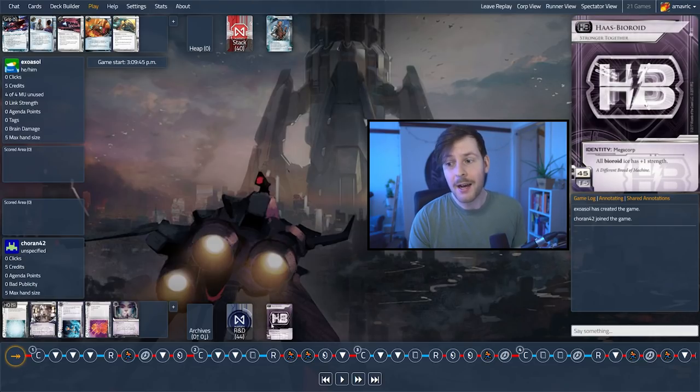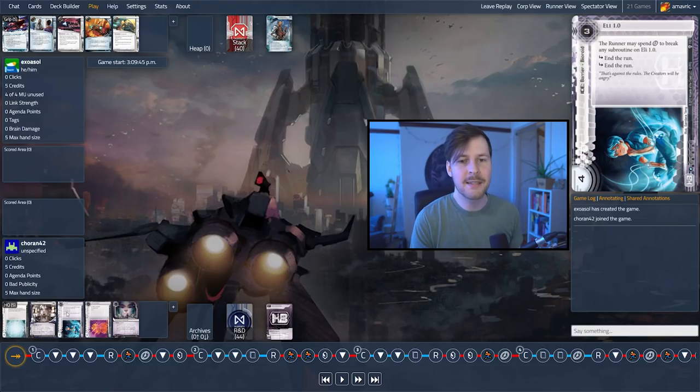Now how to play around these two identities — let's talk first about HB, and I'm going to keep this as simple as possible. The one main point you can expect in Haas-Bioroid decks, specifically this deck, is Bioroid ice. If you're not familiar, Bioroid ice has this clause at the beginning — for example, Eli 1.0 says the runner may spend a click to break any subroutine on it. So Bioroid ice is generally cheaper, higher strength, and has more subroutines than normal ice. It's a really good value proposition for the corp, but it allows the runner to spend clicks to break subroutines — so even without any breakers, the runner can generally run through this if they want to spend their time.